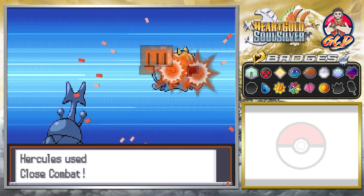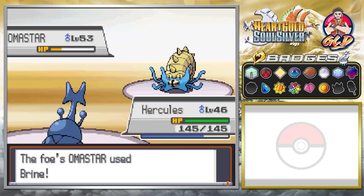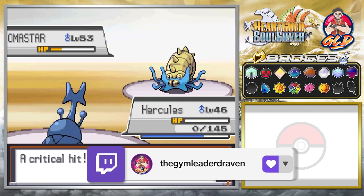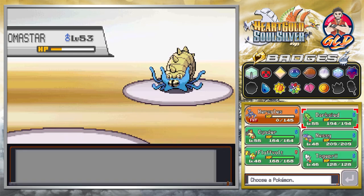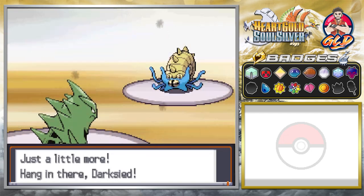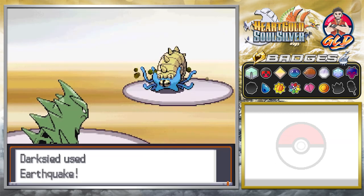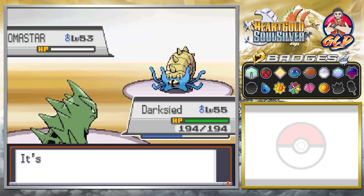Close Combat for the win — time to finish this one out! Oh my god — Omastar survives and lands a Brine attack, this is gonna hurt because our defenses have gone down. Critical hit — gotta love that. The rain has stopped. Let's go with Dark Side — Earthquake attack! Yeah — Omastar defeated!